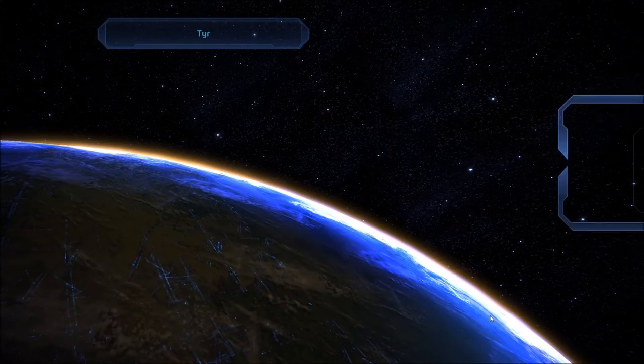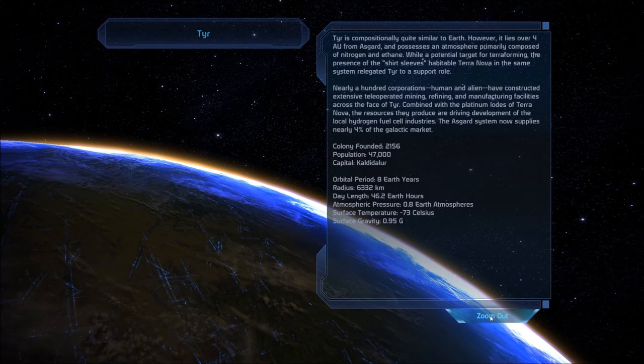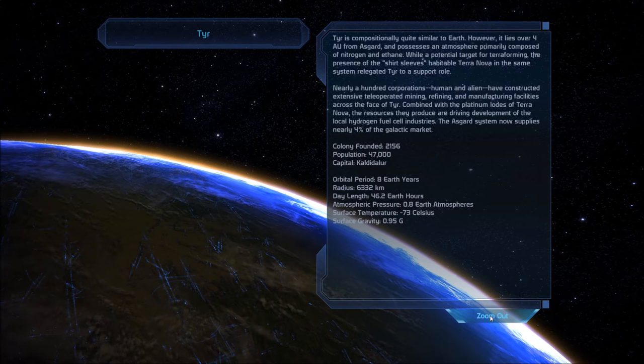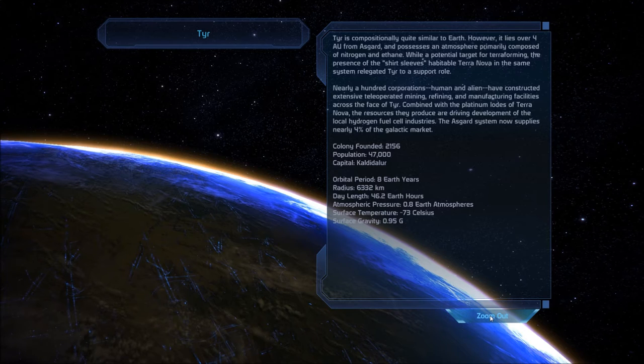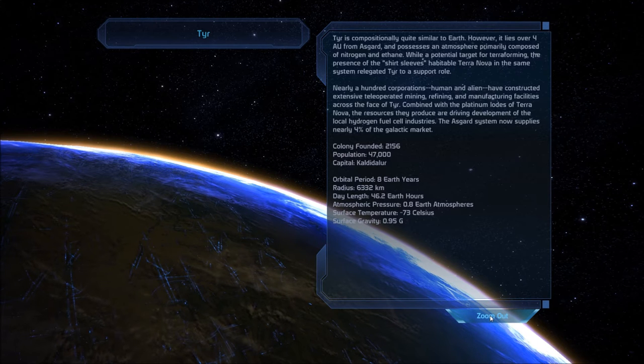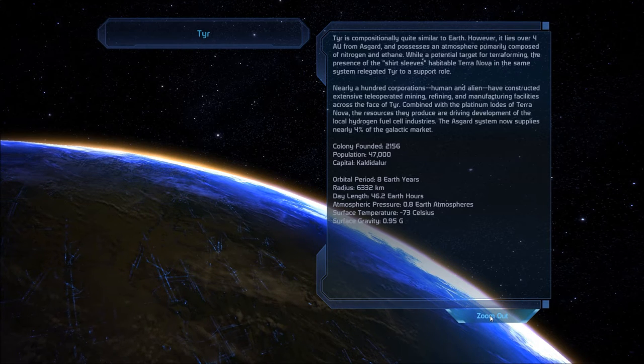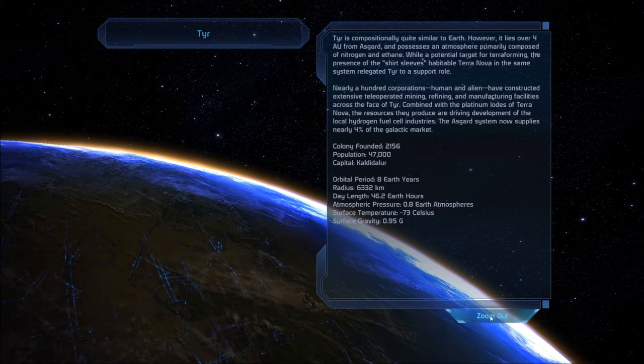These are all Norse gods — Tyr is the god of war, I believe. Tyr is compositionally quite similar to Earth, however it lies over 4 AU from Asgard and possesses an atmosphere primarily composed of nitrogen and ethene. While a potential terraforming target, the presence of the habitable Terra Nova in the same system relegated Tyr to a support role. Nearly a hundred corporations, human and alien, have constructed extensive tele-operated mining, refining, and manufacturing facilities across Tyr.